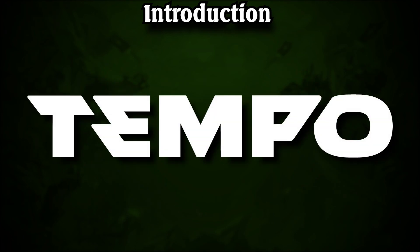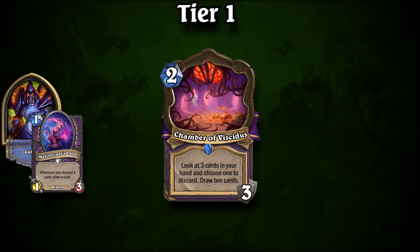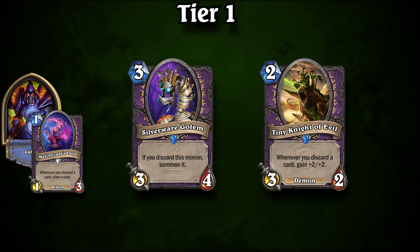Fortunately, Wild doesn't need a lot of cards to turn the metagame on its head. With a few nudges, a deck can run amok with newfound synergies and skyrocket to the top. Our latest top deck did exactly that — Discard Warlock has once again risen to become public enemy number one. Its newest enabler is Chamber of Visitas, which allows players to cycle through their entire deck at lightning speed while activating powerful discard effects. Sprinkle in some newly buffed cards like Silverware Golem and Tiny Knight of Evil, and it's easy to see how games can quickly get out of hand.